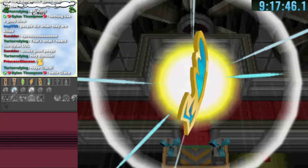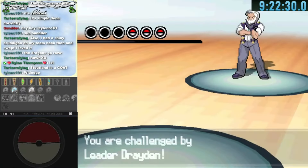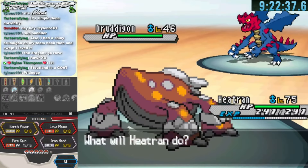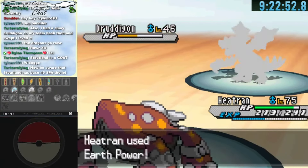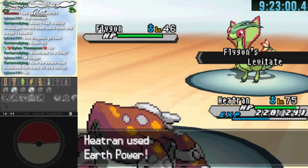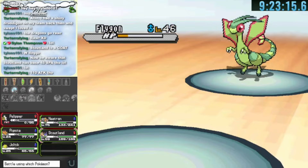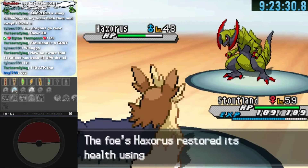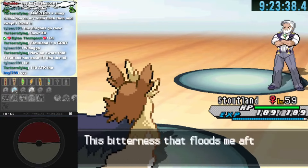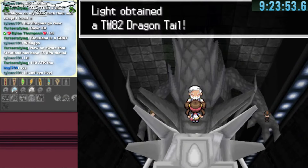We now have the sixth badge and head to the seventh gym. Drayden's dragons are scarier as they're catching up in levels and Heatran is low on PP. Flygon has Levitate so I forget, and he Dragon Tails us into our Pelipper with Surf and Fly. But Stoutland takes care of the Haxorus and we get the seventh gym badge.